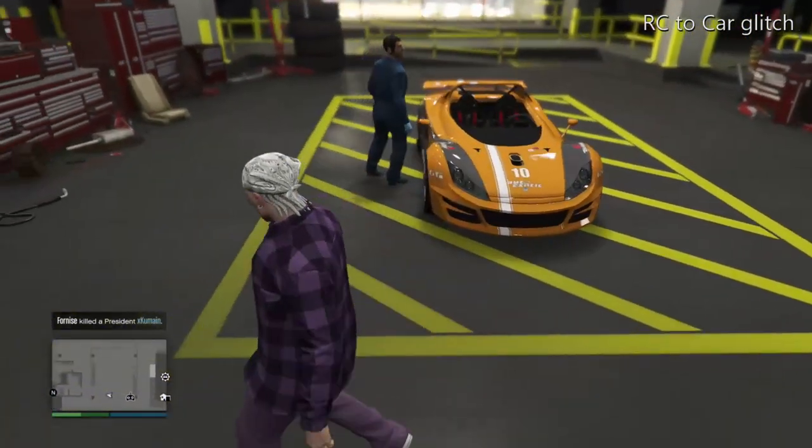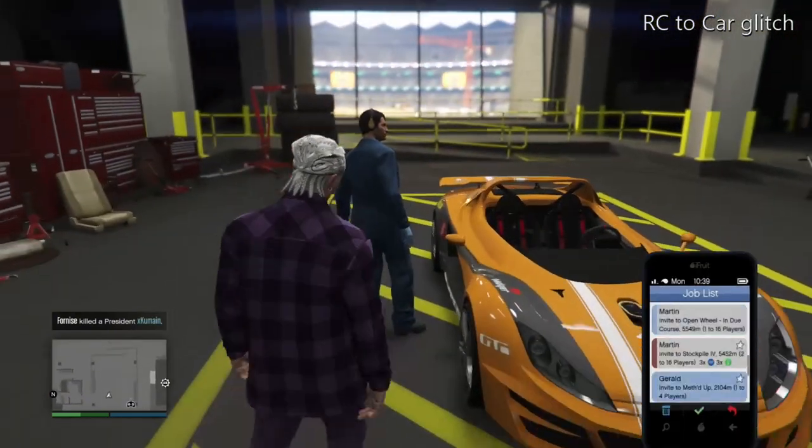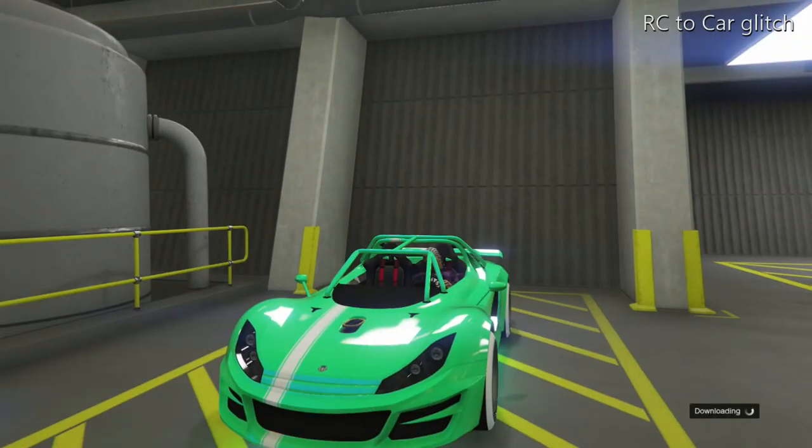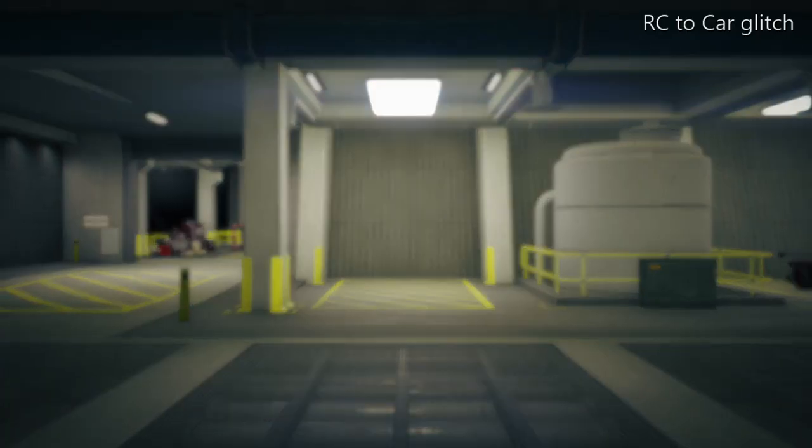So you're going to press Y, open up your phone, hold start, let go, press A just before you teleport into the car. Press start to back out of the menu, and then hold left on the D-pad to return the vehicle to storage.